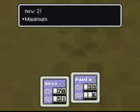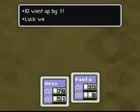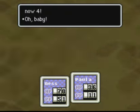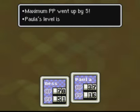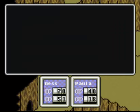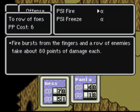Paula goes to level 2, then level 3, and she learned Fire Alpha — that's nice. Four points to offense, defense, speed, IQ, and now she's level 5. Let's check out PSI Fire: a fire burst from the fingers hits a row of enemies for about 80 points of damage. That's pretty good.